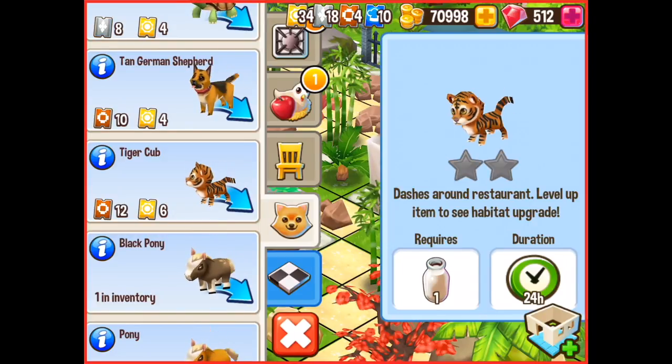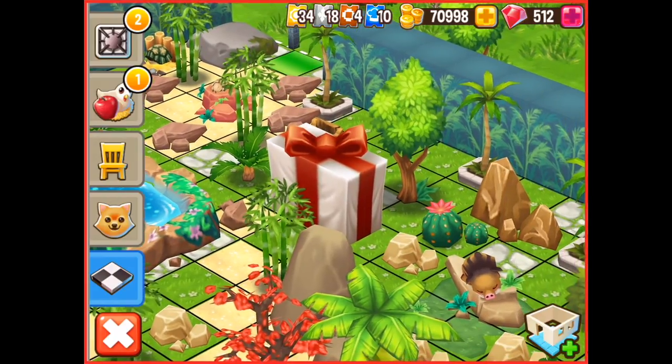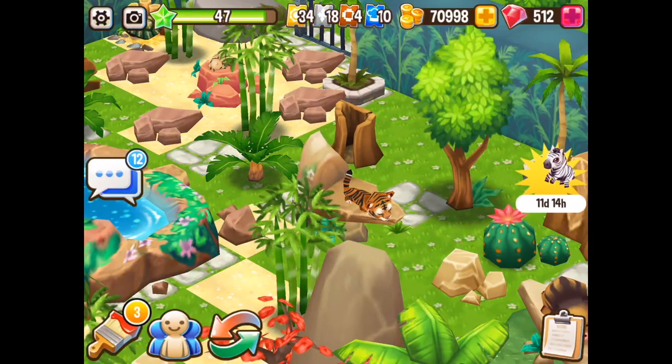It's 12 bronze vouchers and 6 gold. It requires milk to feed it to put it through its feeding cycle. And then the habitat upgrades — every time you get a new star that's more experience points, which is rather good. So coming out of the photo mode and the edit mode, let's go into the main game and press that. Bang bang bang. The clouds disappear, the stars go up into the corner, and my beautiful tiger has appeared.